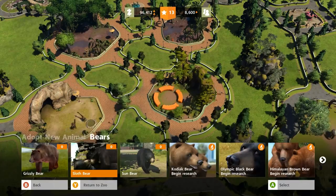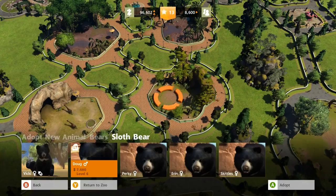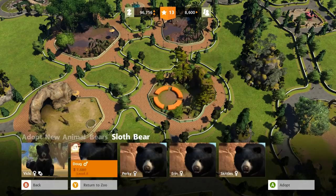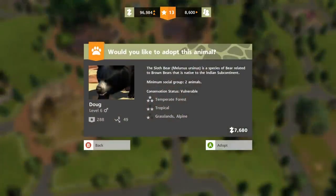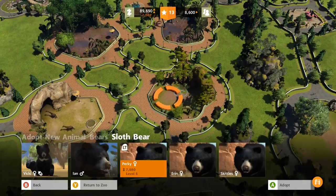Let's go ahead and adopt a sloth bear. Doug, Perky, Erin, Skittles - oh my gosh, Skittles is very expensive because she's like level 12. Let's get Doug because Doug seems pretty cool. The sloth bear is a species of bear related to brown bears that's native to the Indian subcontinent, and he actually likes having at least two of them in there.